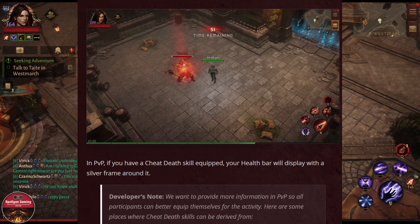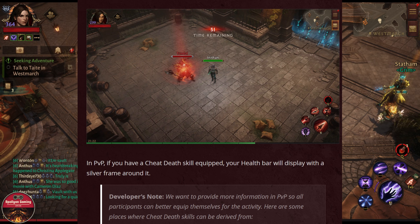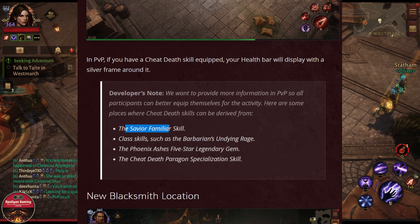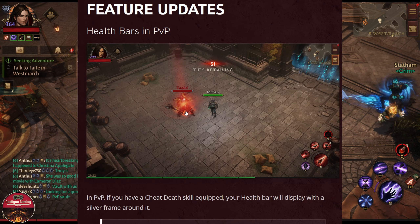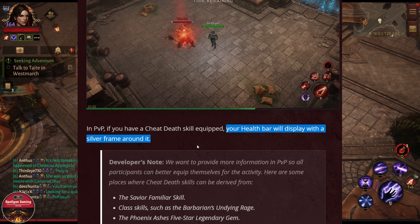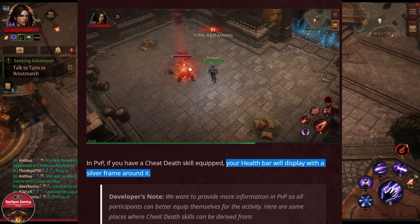If anyone has the Cheat Death skill active, you will now see a silver bar around their HP. This makes it easier to target your enemies — if someone doesn't have the silver bar, they will be much easier to kill. This also shows if they have the Savior skill active, or class skills such as Barbarian's Undying Rage, Phoenix Ashes five-star gem, or Cheat Death from the Battlemage Runes. A good way to see if an enemy has any active cheat-death effects — and this will also work for your own character.